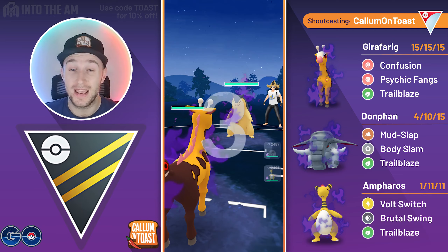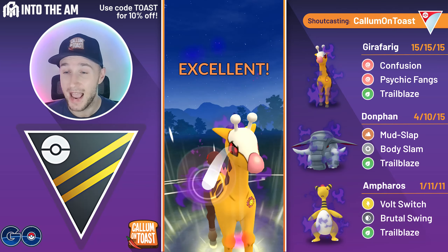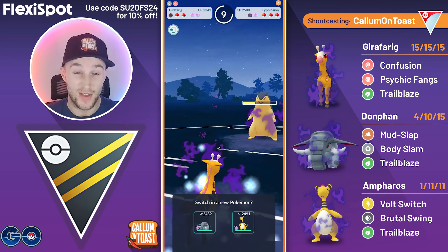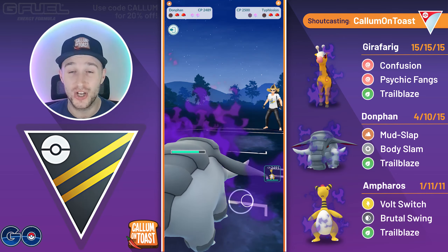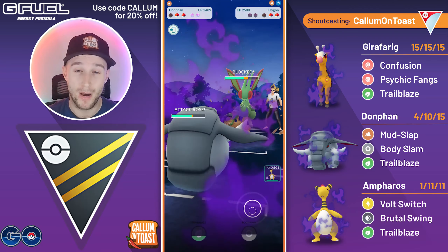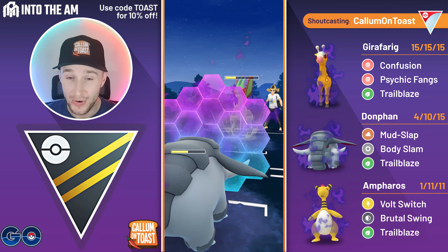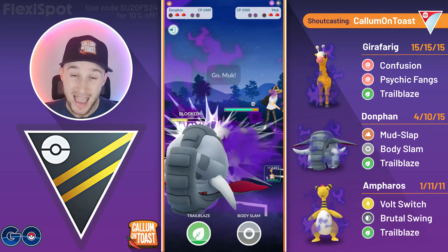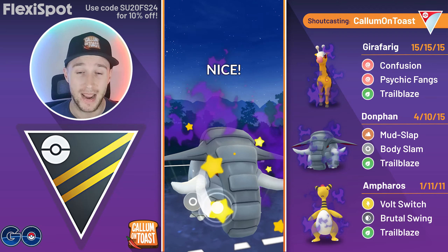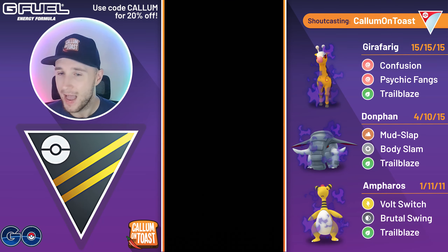Into the next battle: Shadow Girafferig into Shadow Typhlosion — another Incinerate user. They'd outpace us to a Thunder Punch but instead go straight for Psychic Fangs, grabbing a shield advantage again. With the defense debuff, two Mud Slaps probably get the KO before Typhlosion even reaches a charge move. They come in with Flygon — I make it to a Trailblaze before their Dragon Claw. I commit both shields and go for a full Mud Zap farm down while already boosted. With Alolan Muk in the back, Body Slam does big damage, two more Mud Slaps puts them in Body Slam range, we fire on the CMP tie for the KO, then full Mud Zap farm takes out Flygon — I take that game.